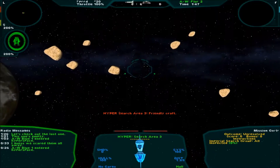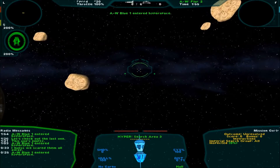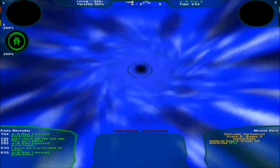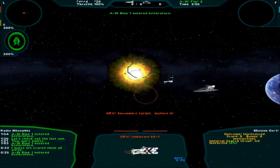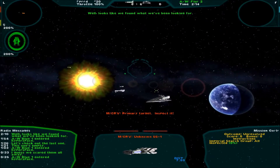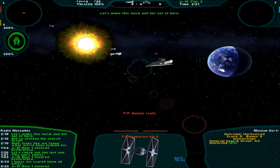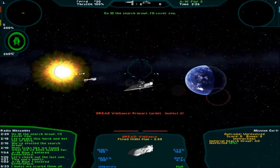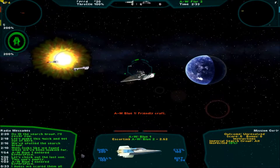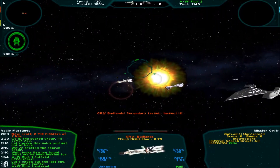Look, and here comes — the shit goes down. All of the ships are dangerous. Looks like we found what we've been looking for. We've spotted the search group. Let's make this quick and get out of here. Go ID the search group, I'll cover you. Well, actually it's better that I do it — I'm under heavy fire.